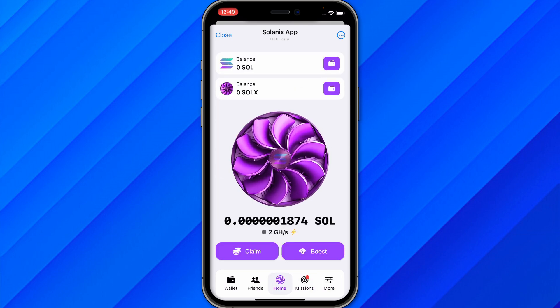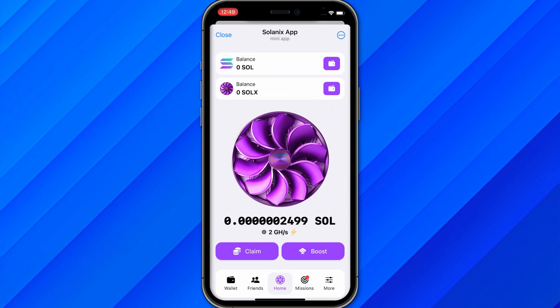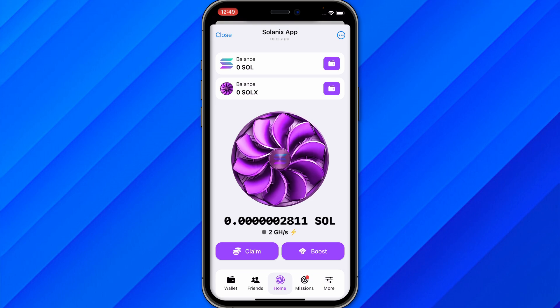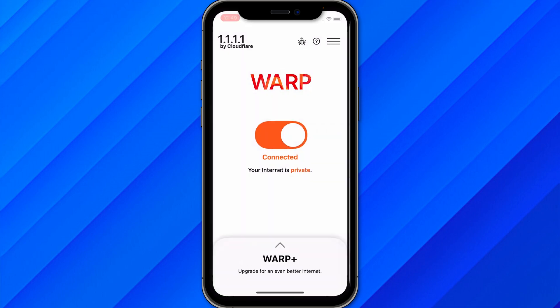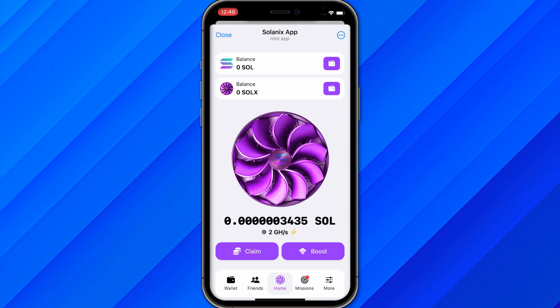If you're not able to start the mining app, it may be because Solanix is not available in your current region. To fix this, connect to a VPN. Once connected, click Start and the Solanix app will begin working — that's the simple process of how you can mine Solana on Solanix apps.